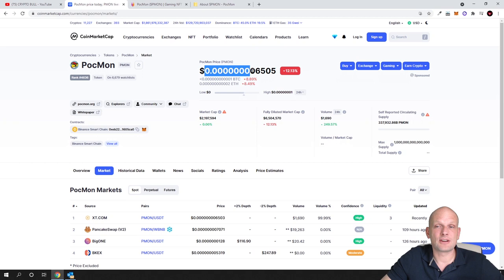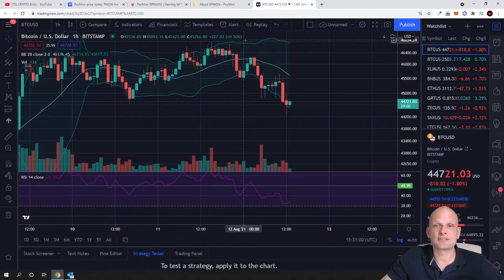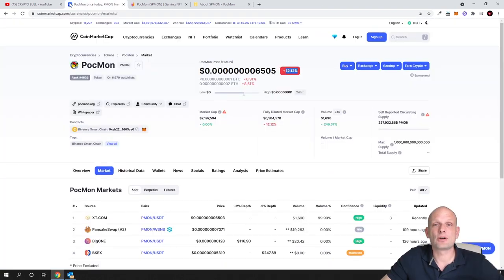Currently the price is very, very cheap. As you can see, it has fallen 12%, but this is just because Bitcoin recently fell in one day from $46,600 to $44,200, and that's why all other cryptocurrencies are currently dropping. Yesterday this cryptocurrency was actually up 40%, and this is just normal — if they go up, they come down a little bit.